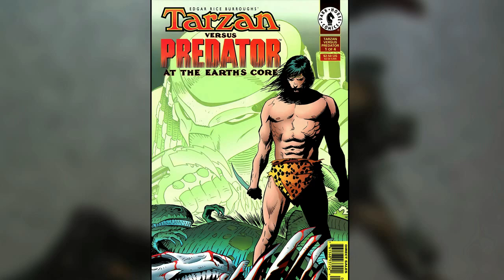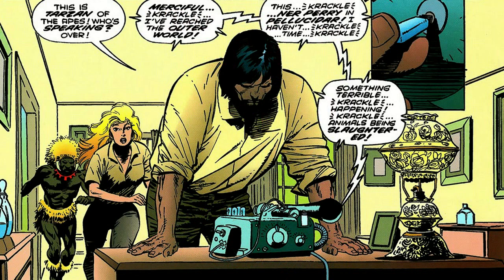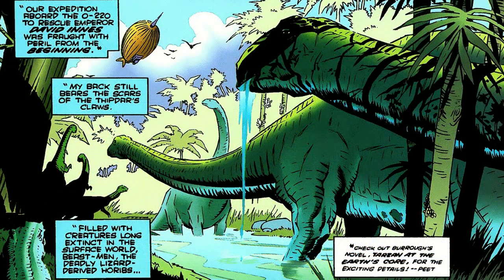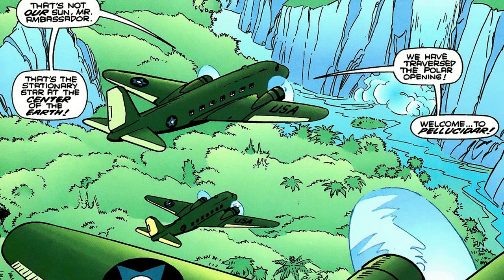It was a four-issue crossover released in 1996 by Dark Horse Comics. The story opens up in Africa, with Tarzan responding to a distress call. It's coming from a place called Pellucidor, which is located at the Earth's core. He recounts the time he went there on an expedition to rescue David Innes, where they found creatures long extinct on the surface, but it was also a place of danger.